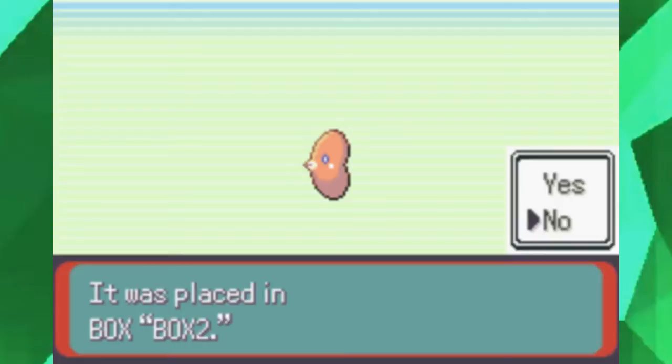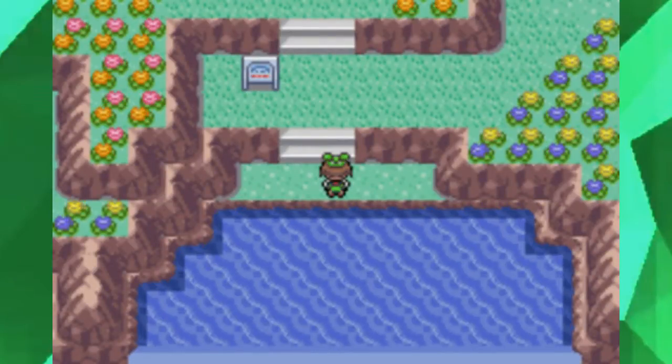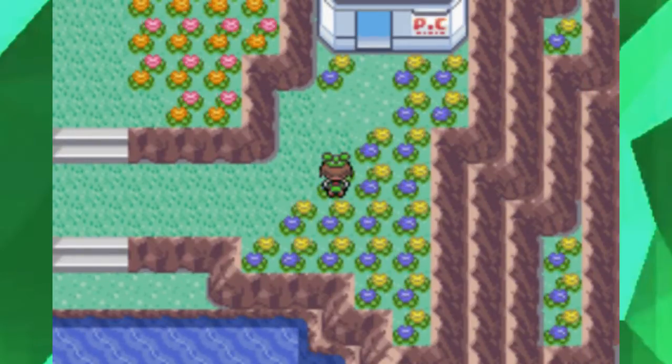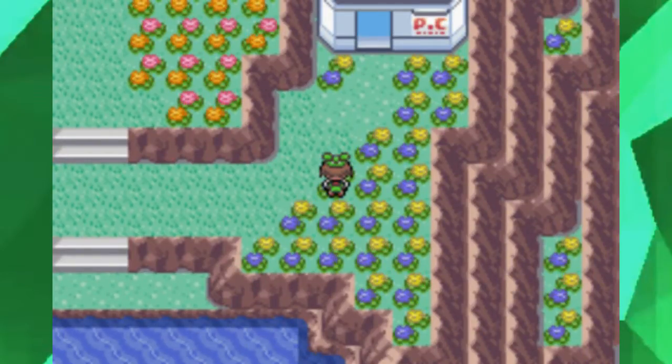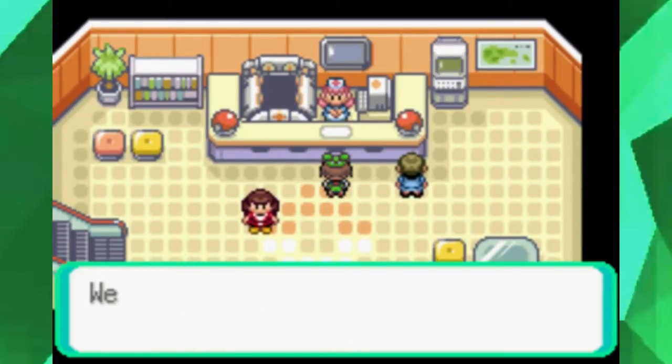If you're planning on using Luvdisc on your team — what the hell is your deal? You have so much better Water-types available right now. Heck, you can get Tentacruel at this point by catching a Tentacool and leveling it up just once.